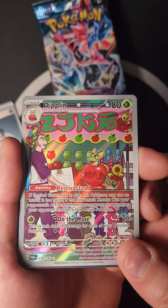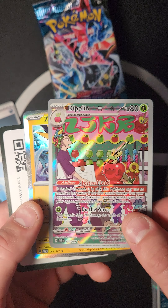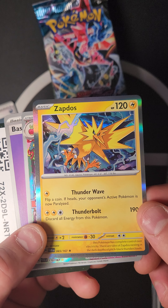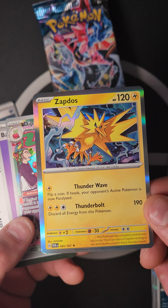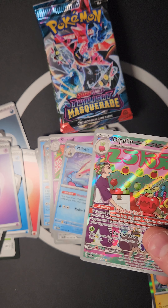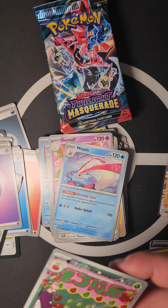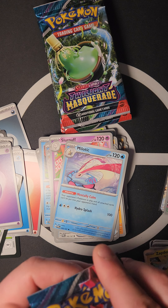We pulled a Slurpuff with Melodic something — Vicious Mentally Calm: your opponent's Pokémon in play and all attached cards can't be put into your opponent's hand. Nice stall card! Then a Dipplin Special Illustration — the one with Festival Lead, really pretty. And a Zapdos — Thunder Wave: flip a coin; if heads your opponent's Active Pokémon is now paralyzed; discard energy from this Pokémon for 190 damage. Putting this one in a sleeve — awesome pull!